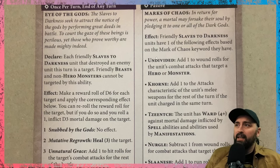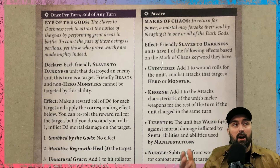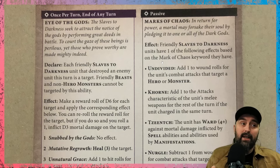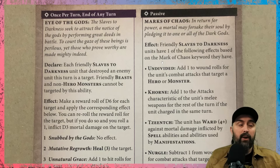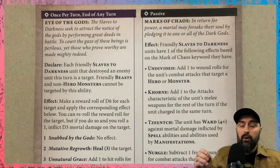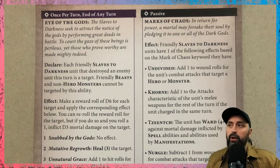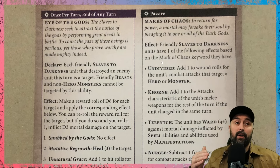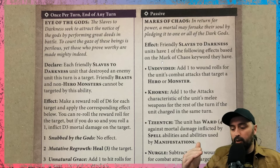The first one we'll talk about is the passive Mark of Chaos. When you're writing your list, you'll choose which Mark of Chaos your units will have if they can choose one — that's important. You don't have to have all of them be the same Mark of Chaos, so you can have one Khorne unit, one Nurgle unit. You can have an army with a lot of variety and really play into the strengths of certain units or strengthen a weakness of those units.